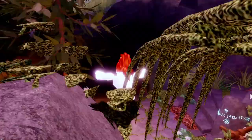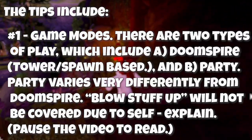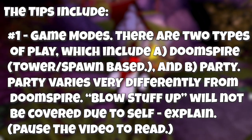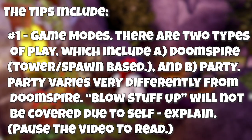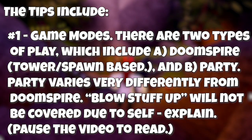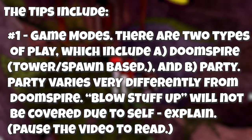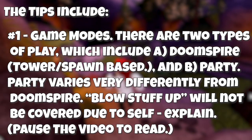Through our process, we will be building on each tip which can correlate to others. First, the game modes. There are two types which include normal Doom Spire — classic and two teams, also known as red versus blue — in which each tower is given double members, and spawn capture, which is only available in VIP servers. Then the three party modes, which include rocket rally, infection, and blow stuff up.